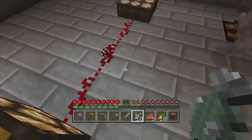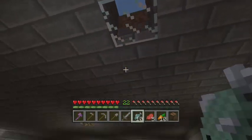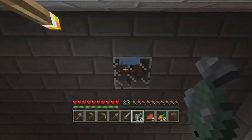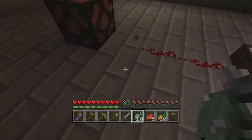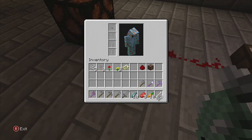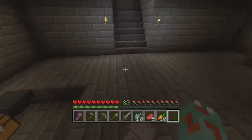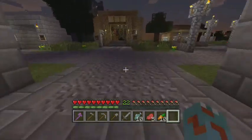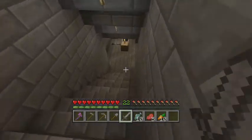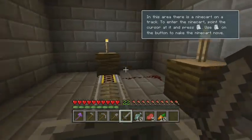This daylight sensor lights up any redstone source when it's daytime — or you can set it to nighttime, I think. As you can see, it just got dark enough for the redstone lantern to turn off as nighttime approaches.